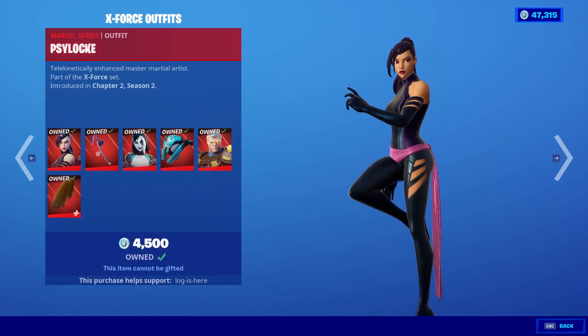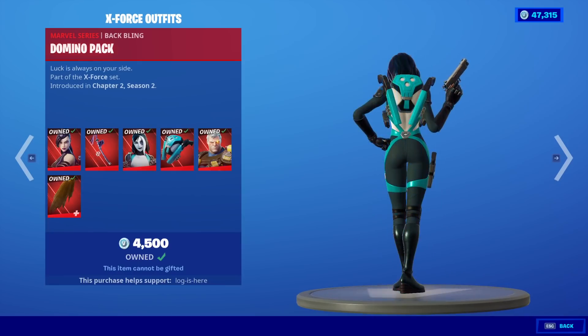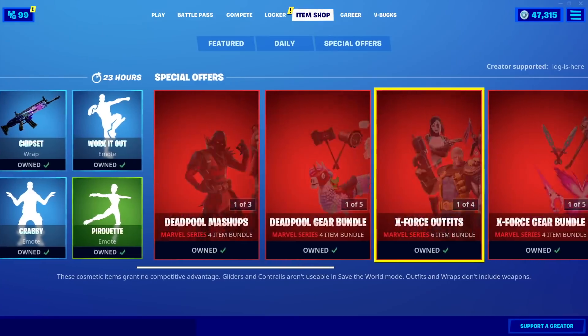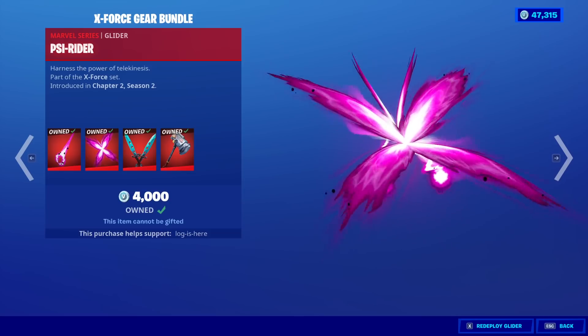Moving right along. We have the X-Force Outfits back. This is probably the most exciting. Psylocke with the back bling Shiryuki, the Domino Skin's back with the back bling Domino Pack, the Cable Skin is back with the back bling Cable Cloak. You can get them separate for $15 each. We also have the X-Force Gear Bundle. We have the Psy Blade and the Psy Rider Glider.